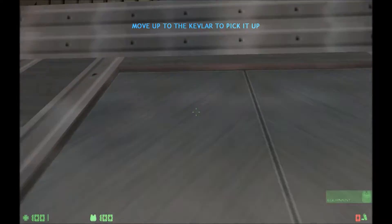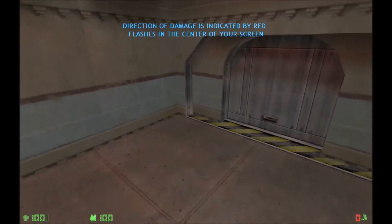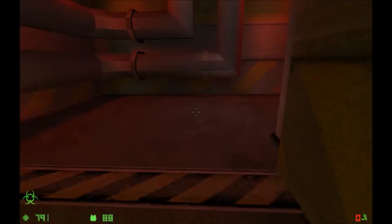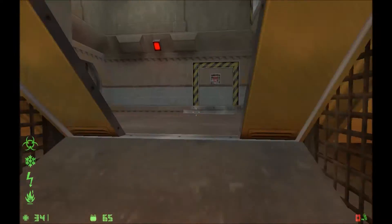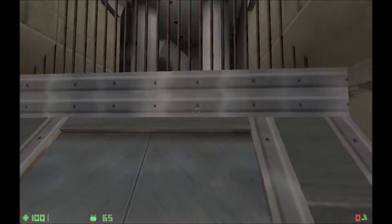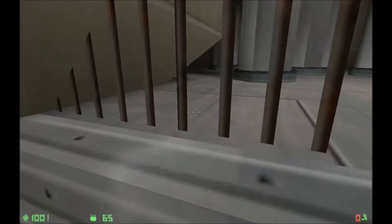Kevlar armor is essential to your survival in the facility. Pick up your armor and proceed to the hazards area. If you pass through fire or steam, you will see a heat damage icon light up. Directional indicators at the center of your display show you where damage is coming from. Med kits will restore your health. Walk up to this med kit and press your use key to administer first aid. While most med kits only contain enough first aid supplies for a single recovery, some kits can be used more than once. Once the first aid items are gone, a med kit cannot be reused.